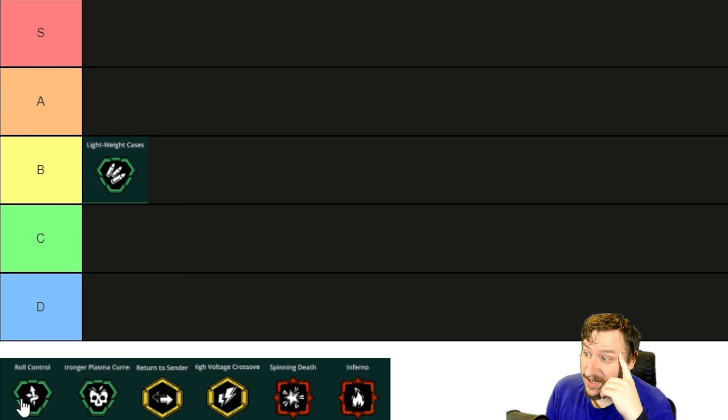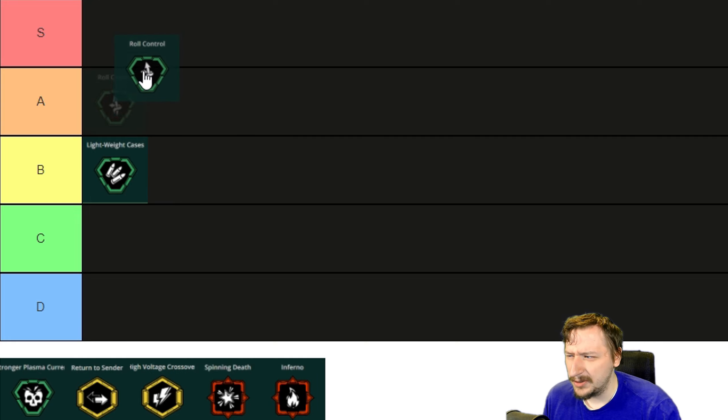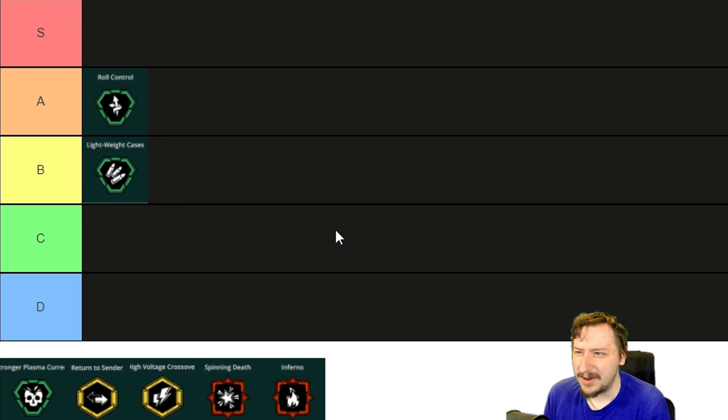I found this pretty good if you take the Persistent Plasma. I tried quite a few different builds with Roll Control and I liked pretty much all of them — they all felt pretty good. It seemed like it was really good on escort missions and on every other mission it was a decent option. So I think I'd put Roll Control into A tier. It just makes the weapon more versatile and the weapon is already really good, so A tier is a fair place to put this one.